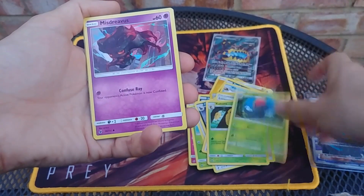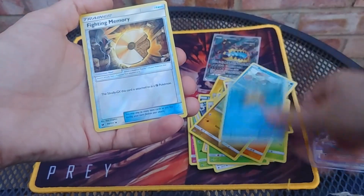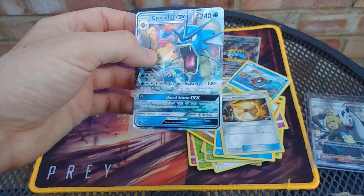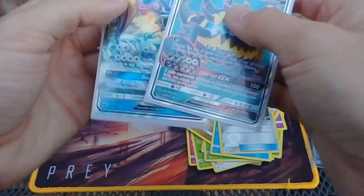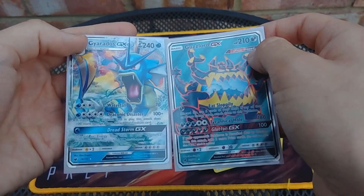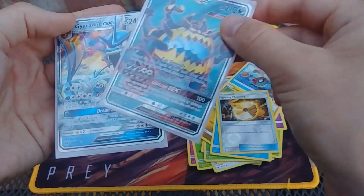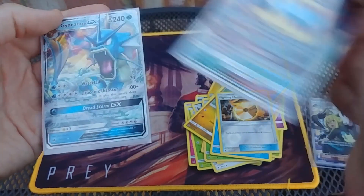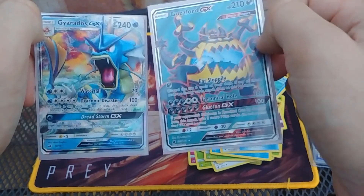Kakuna, Sableye, Misdreavus, Stufful, Feebas, Jangmo-o. Not quite Stoutland again. Fighting Memory Reverse and — Gardevoir EX! This has been a pretty good blister pack. So she's actually got more health than Guzzlord. If there is any Stadium card in play, this attack does a hundred more damage. It discards an energy from each of your opponent's Pokémon. Glutton EX is a hell of a lot better than that, but that's only one energy — though you can only use it once. They are pretty awesome. I'm quite happy to just get a normal rare in the middle of that. First pack, last pack — magic.